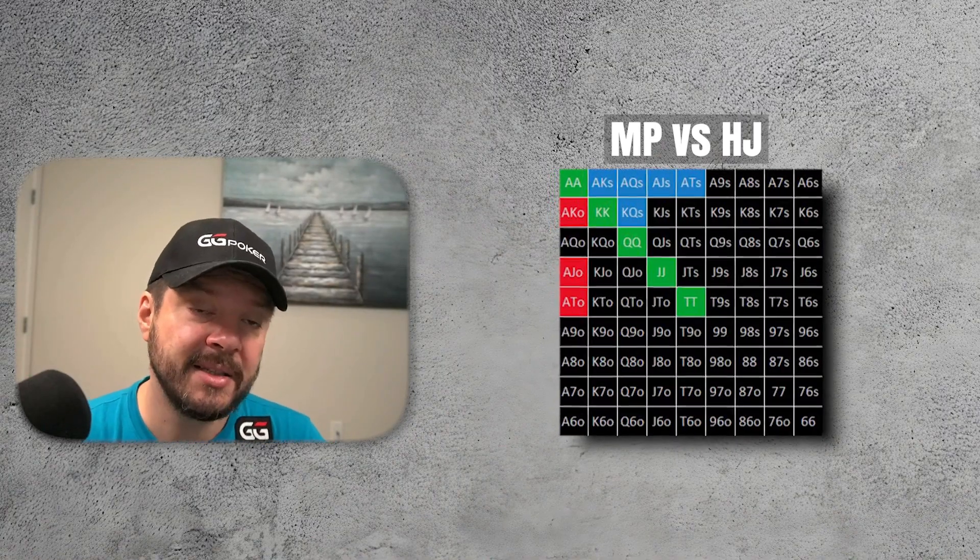Next, we are already in second position and the opponent goes all-in on the hijack. We will reshove with ace-ten plus, tens plus, and king-queen suited. Now we are on the hijack and it came to us from the cutoff. We play and reshove with ace-ten plus, tens plus, king-ten suited, and queen-jack suited.